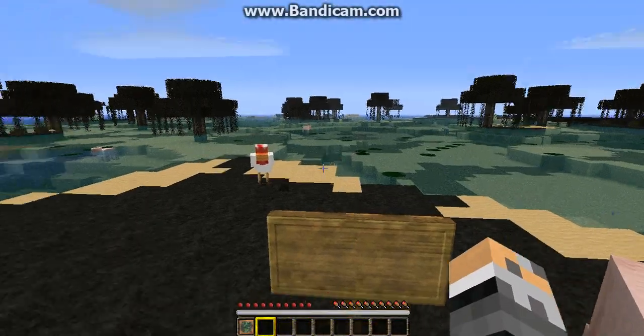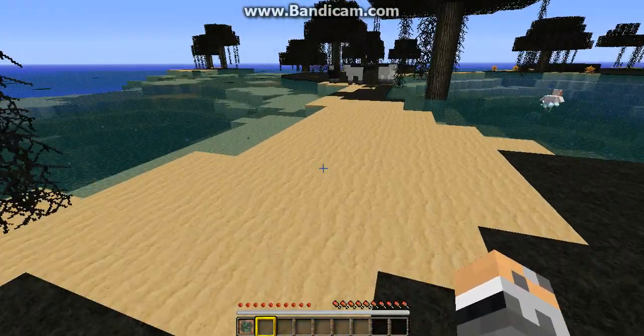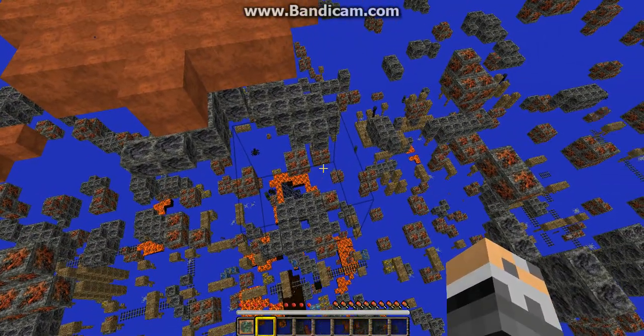So you spawn right here, you face this way, and two good things: it has a zombie spawner and a mineshaft. The mineshaft is right there as you guys can see — it's basically right under where you spawn.